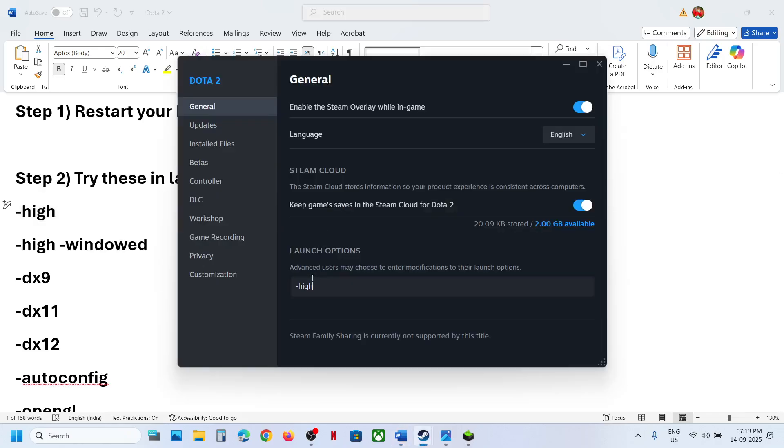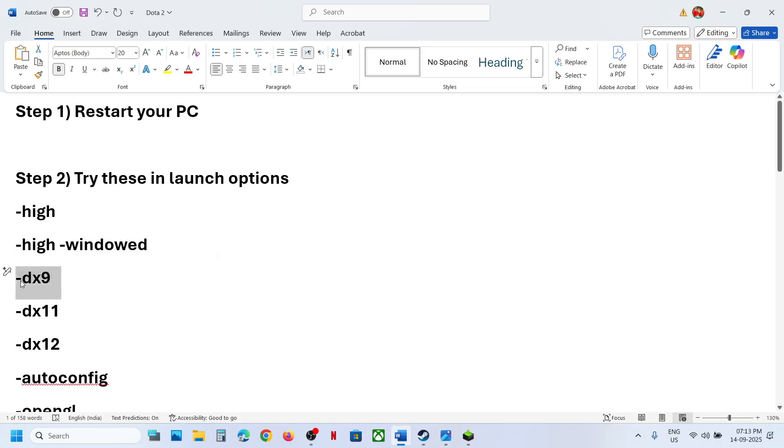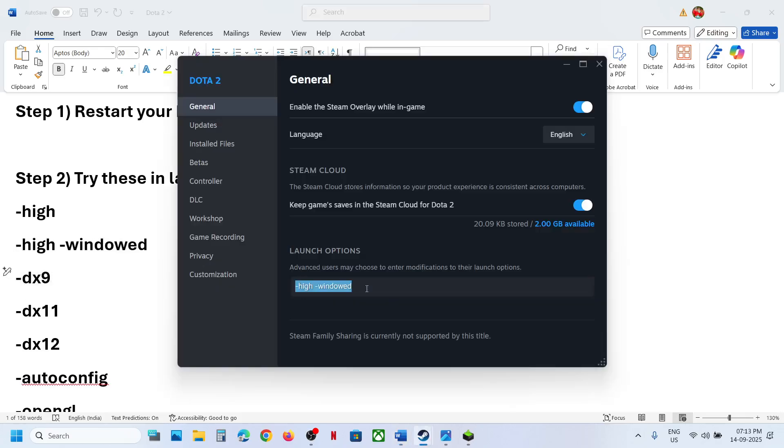Type in -high, launch the game, and then check. If that does not work, type in -high -window. So try this one. If that does not work, you can even try -dx9 — launch the game and then check.